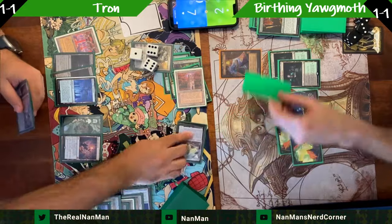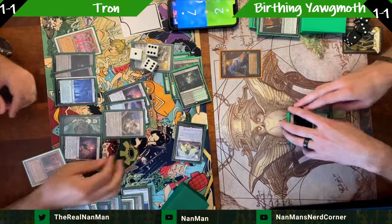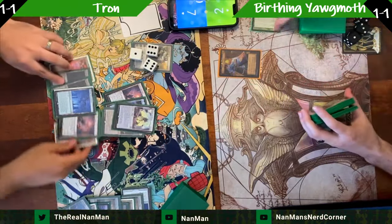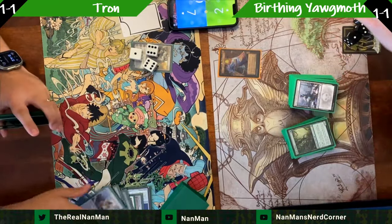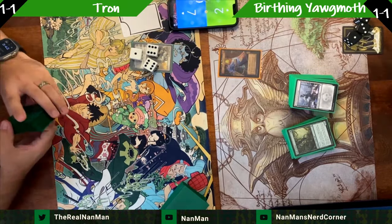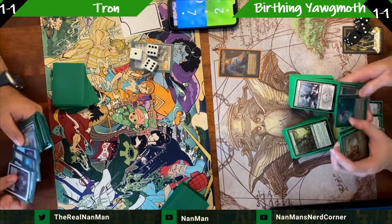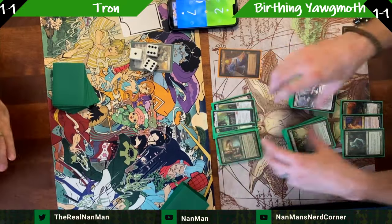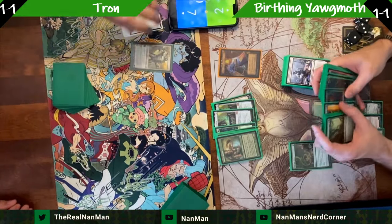I really wanted to try out the Birthing Yawgmoth — it was so much fun going through and seeing all the cool cards every single game. You're just spinning the wheel: top seven, top seven, top seven every turn. I'm going to adjust some numbers — probably put a second Rustine in my list. If you want to see the list, it's up on our Moxfield link. Consider following that and showing some support. If you like the content, subscribe. We're going to continue putting up more stuff for you all to enjoy.